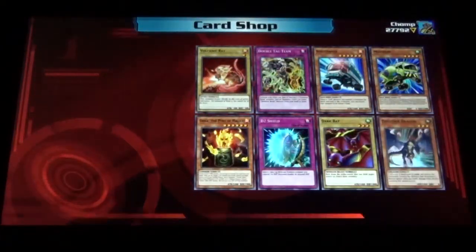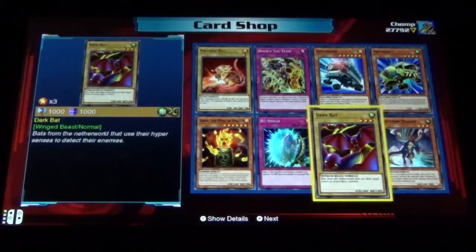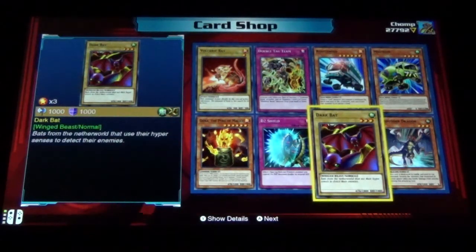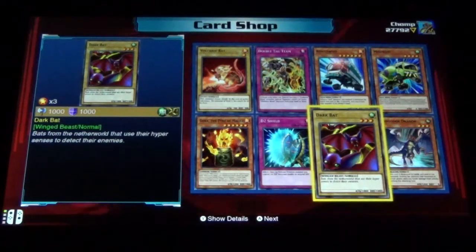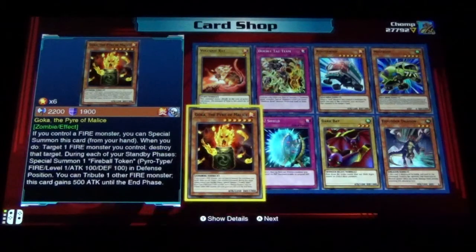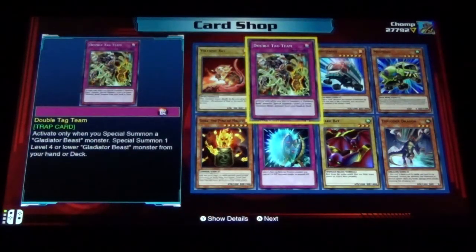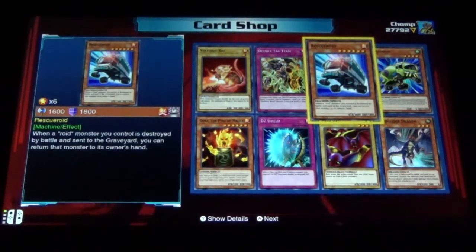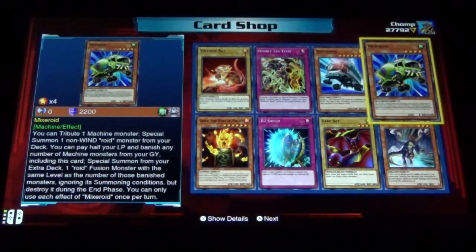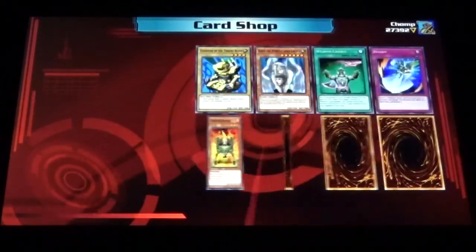Some more roids! Exploder Dragon, Dark Bat — that's from Pharaoh's Servant I believe — D2 Shield, Goka the Pyre of Malice, Volcano Rat, Double Tag Team, Rescue Roid, and Mixer Roid.